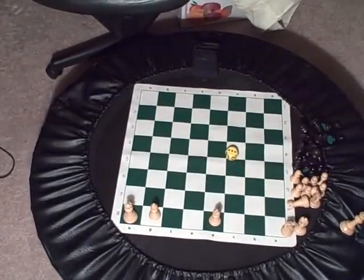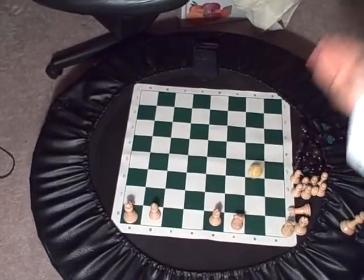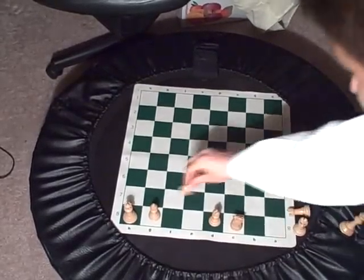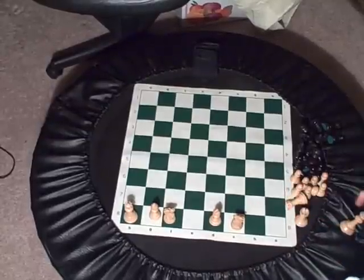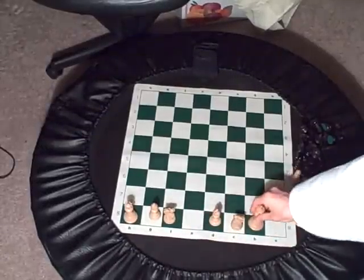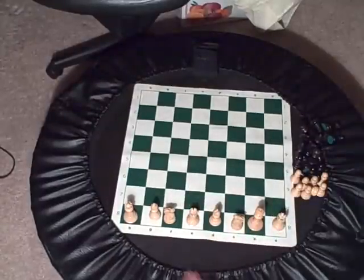Now you're doing the knights. Rolled a 3 — count 1, 2, 3, place it. Next knight, rolled a 1, place it on the first square. Then you don't have to roll anymore. There are 3 squares left: the king goes on the middle one, and the 2 rooks go on either side.